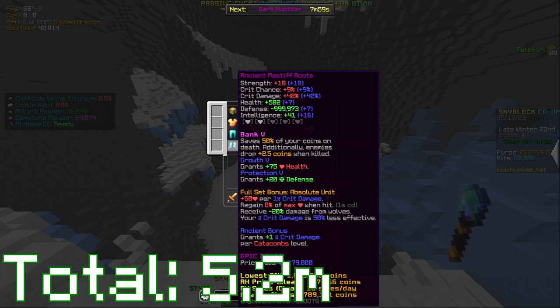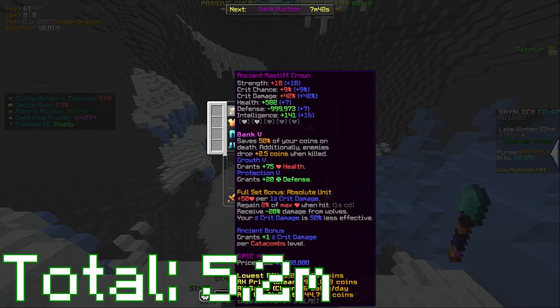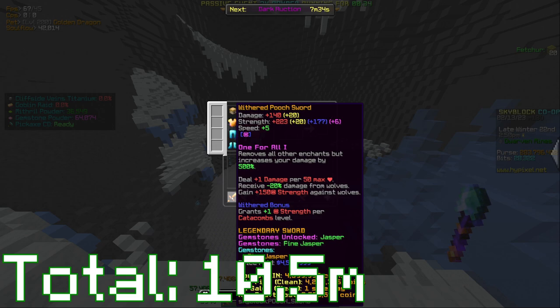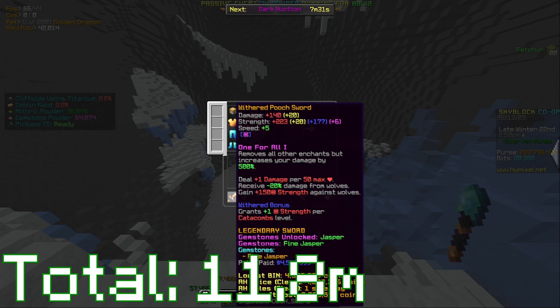I added Bank Five to the armor so I could make more coins while doing this. Bank Five adds 2.5 coins per enemy killed, and I have that on four pieces of armor, so that's an extra 10 coins. For the Pooch Sword, it is not recombobulated — it only has Hot Potato Books, no fumings. I added the gemstone slot, which costs about 1.2 million plus the gemstone, and I added a Fine Jasper, which was really cheap.